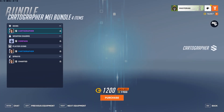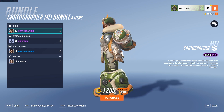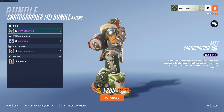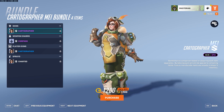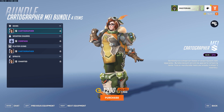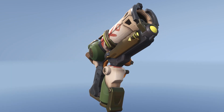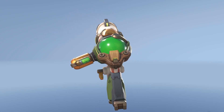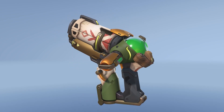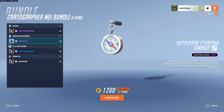Third, we get the Cartographer Mei bundle featuring the Cartographer Mei epic skin — one of the skins fitting of the Call of the Hunt theme for this season, this time Mei being a cartographer. Close-up of the weapon. I quite like the wood detailing on this skin and a lot of these Call of the Hunt skins — very primitive, primal sort of look. I think it's neat. Along with the skin itself, we also get the Compass Weapon Charm with 'Find Your Way' etched on the back.